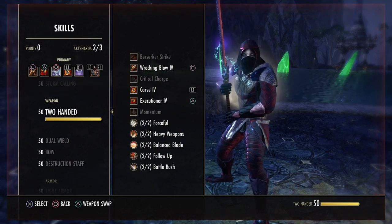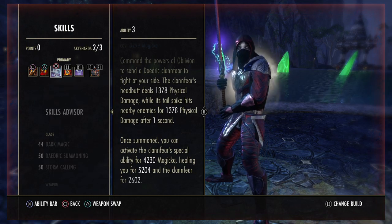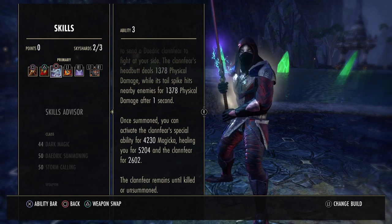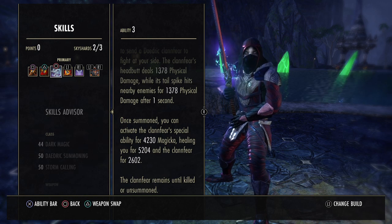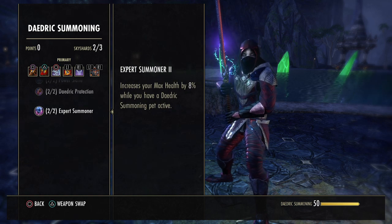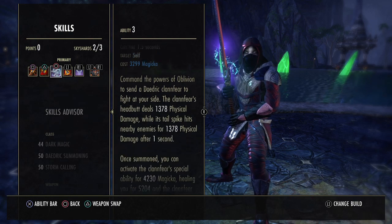Executioner gets very, very strong the lower the health of the enemy gets. Next up is Unstable Clan Fear. The Clan Fear will always be up, and it will deal damage with the Tail Spike or Headbutt constantly. Once summoned, you can activate the Clan Fear's special ability, which will heal you for about 5k health. This is why we're not running Vigor or any other heal on the front or back bar — we use the Clan Fear as an extra source of damage, a 5k self-heal, and to get that extra 1k health from the Expert Summoner passive. While you have a Daedric Summoning pet active, your max health is increased by 8%. We don't really need Vigor on this build because we have a good health pool and the Clan Fear will be our heal.